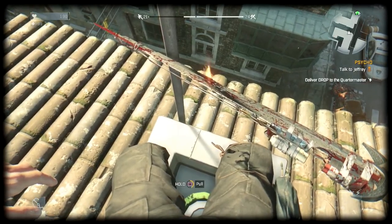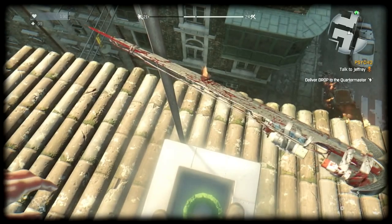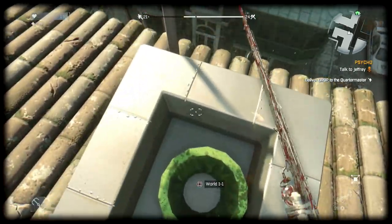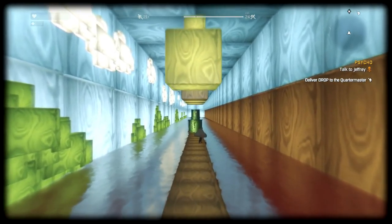Hey what's up guys, I'm going to show you how to get the Paiza suit which gives you the ability to glide. It's not as fantastic as it might sound, but it does help if you're just leaping from rooftop to rooftop as we often do in the old town. So you want to go to this spot on the map that I showed.